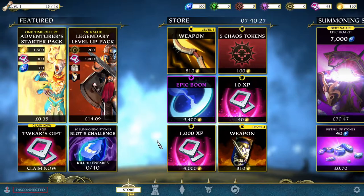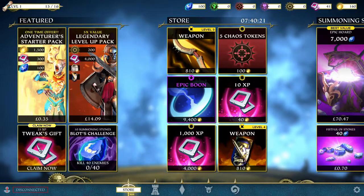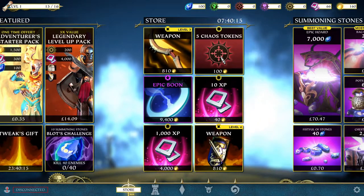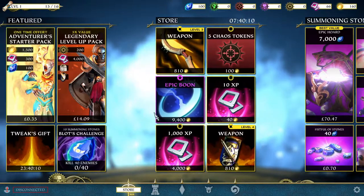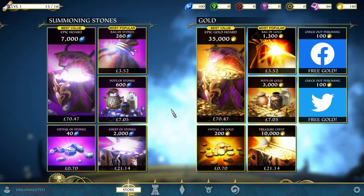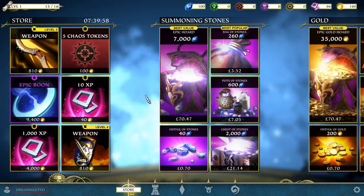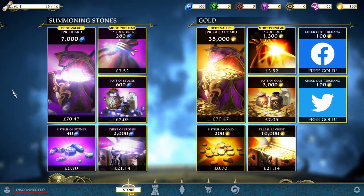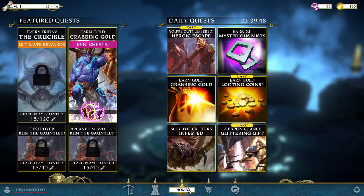There's a store — it's your usual microtransaction store. You can claim a daily gift and then there's stuff you can buy for your characters: XP, weapons, boons to put on your characters, and the usual money options. It's your typical microtransaction store. I mean, what game doesn't have it, especially being a mobile port? I would have been surprised if there wasn't a store like this.